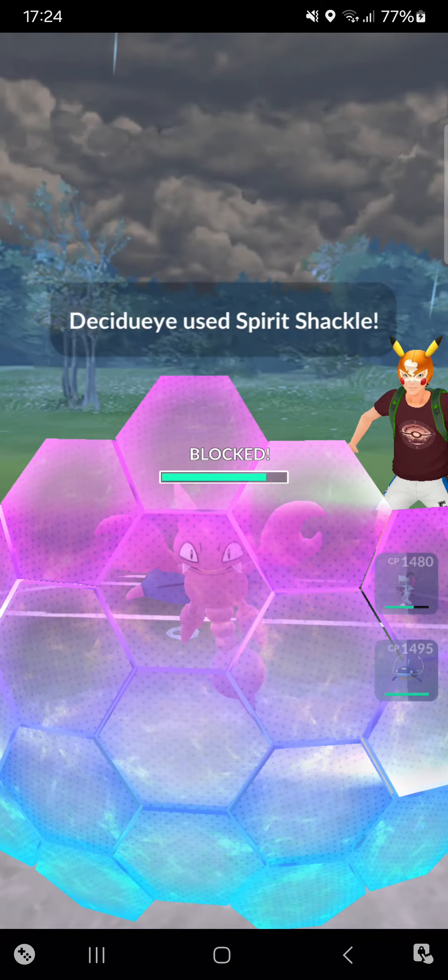Hopping into the third match of the second streak. Shadow Sneasler into Porygon — nice lead, definitely staying in. I'll make the first move going for Aerial Ace — this will deal quite some damage, the opponent will definitely shield. He's going for Icy Wind, but I can still destroy that Porygon so I have to shield. Going for Aerial Ace, will be shielded once again — pretty amazing.